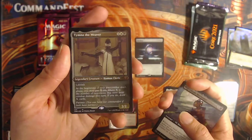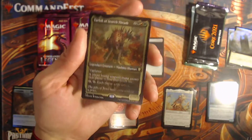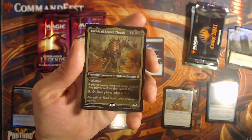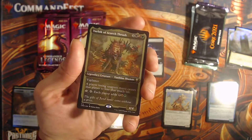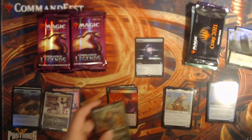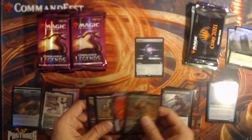Ooh, another Timna the Weaver — that'll slot in nicely into the binder. And then a Sword of Thwart and Thrash — I actually needed this, I'd never got an etched one for my Mana Burn spiky hugs deck. Perfect, I'll keep it.